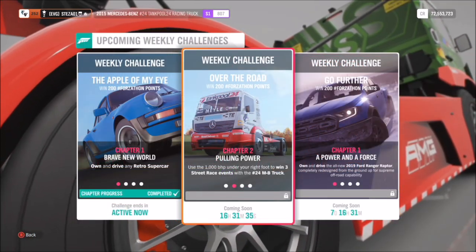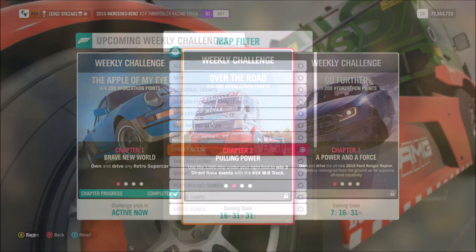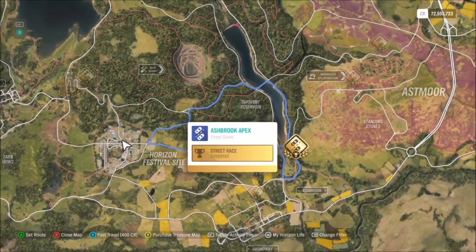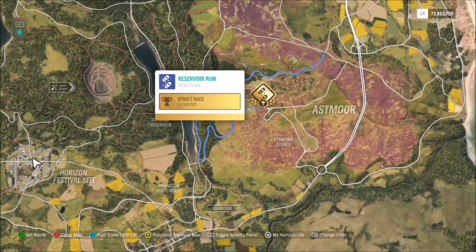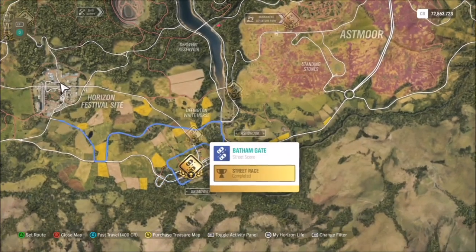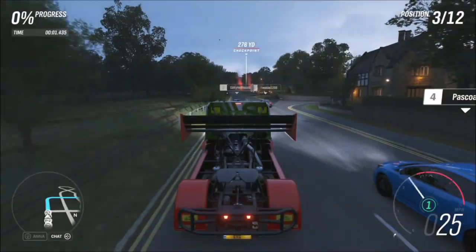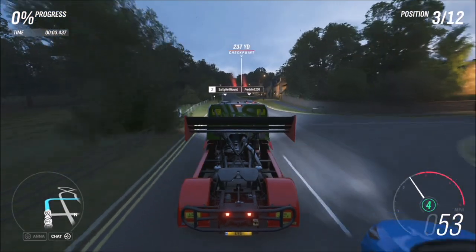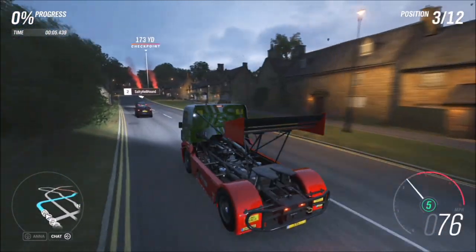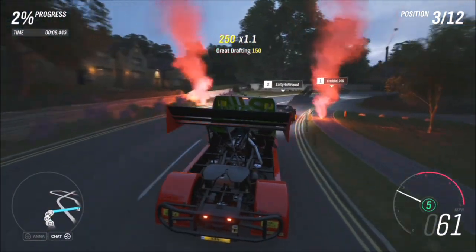The first challenge wants you to win three street race events. Bear in mind you are up against various cars and you cannot create a blueprint or a shorter version of the race — it is what it is. I recommend going to the Bath & Gate street race. Also specifically for this challenge, because the truck isn't the best, I lowered the difficulty as it made life a lot easier against the other drivers.